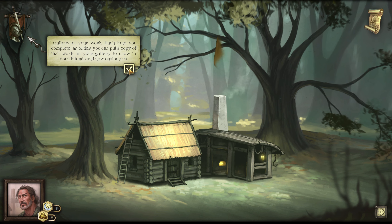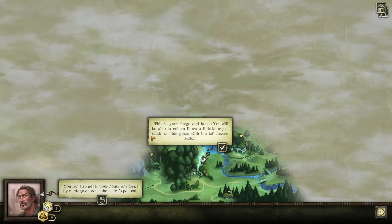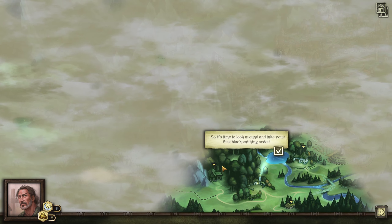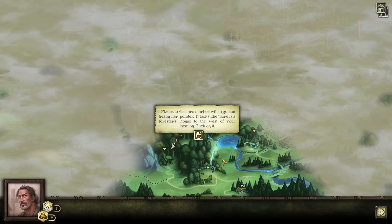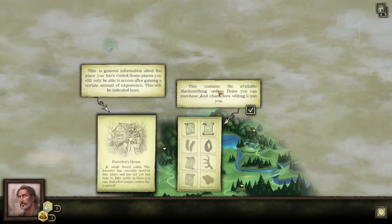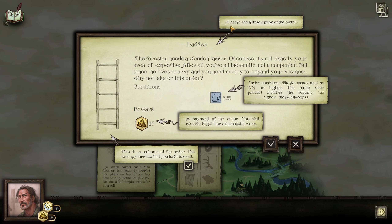This button takes you to the map, and this is your gallery where you can see your saved work. Let's go to the map. This is your forge and your house — you'll be able to return there later. You can move around by holding left mouse. Time to look around and take your first blacksmithing order — places are marked with a golden triangular pointer, just like this. So that's general information — here is where we can get blacksmithing orders, items to purchase, and characters willing to join. The first thing we need to make is a ladder, accuracy must be 75% or higher.